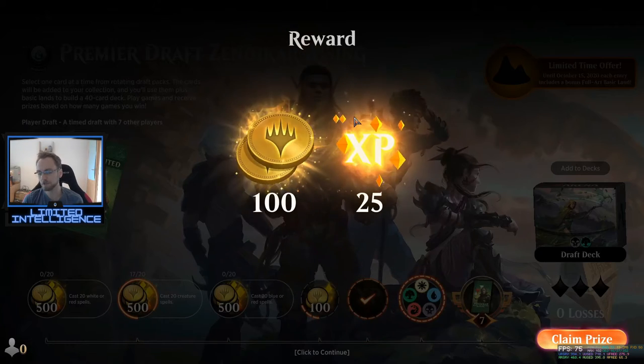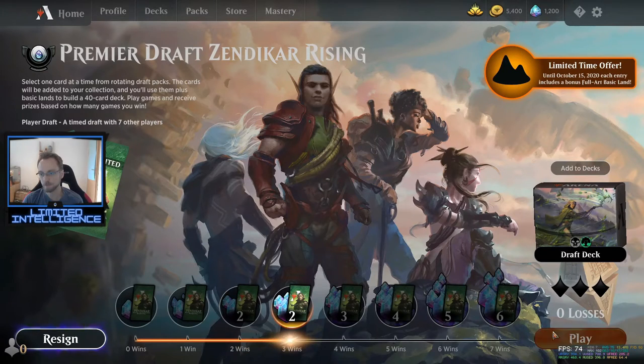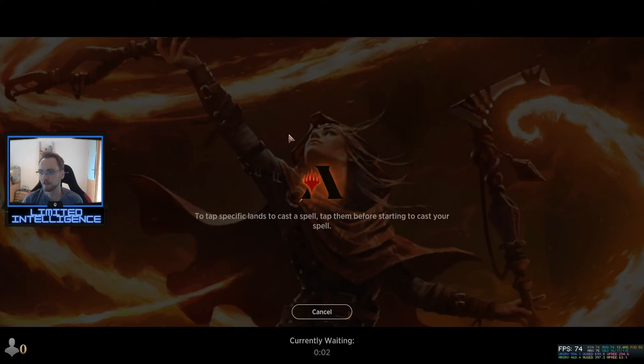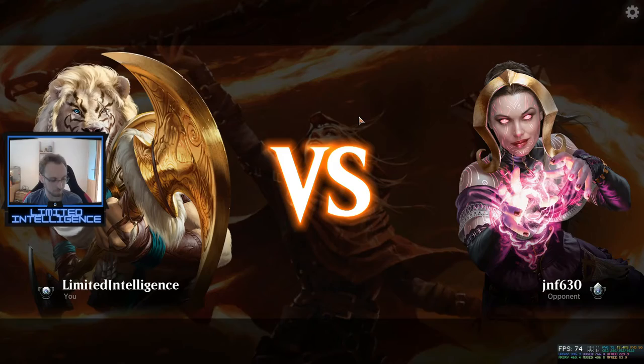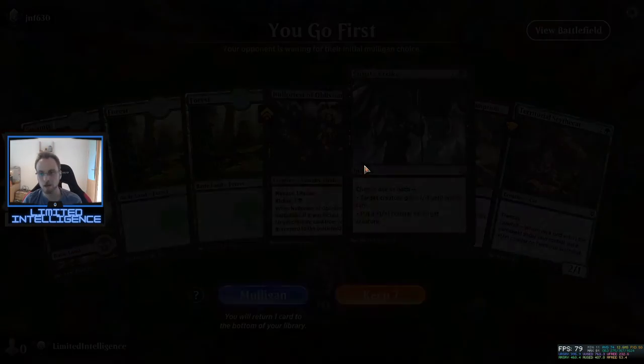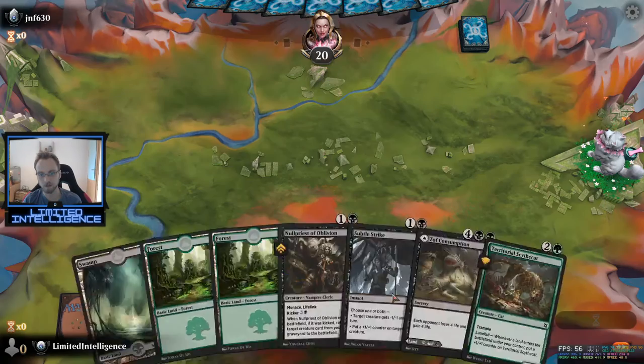I think this was a pretty even game overall. Our opponent definitely made a mistake by taking the Nullpriest trade — basically I traded a two-drop for a three-drop and got four damage in that way. They probably should have just blocked my Baloth at that point. It's always a bit easier in hindsight of course. I'm not entirely sure that trade was bad but I'm not sure overall where I won this game — it did look kind of close for a while, but I think our opponent just traded too liberally.